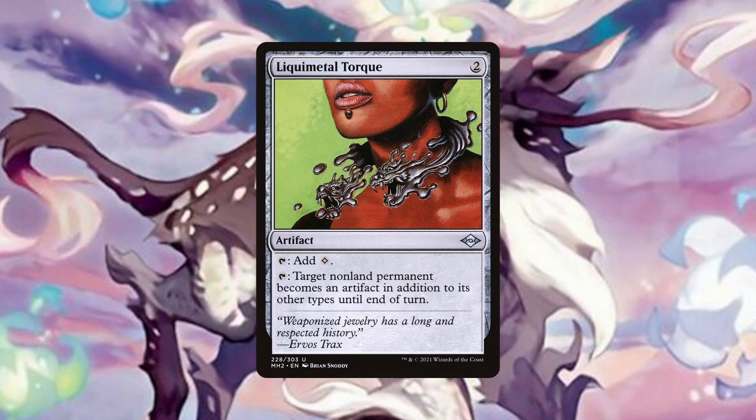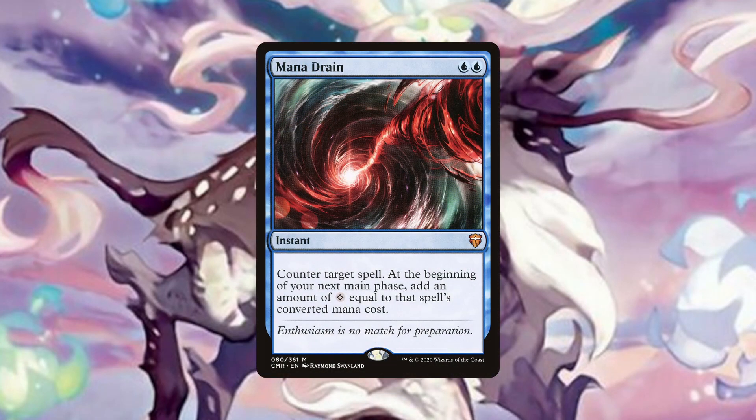Liquid Metal Torque is a colourless generating mana rock that has an important ability besides generating mana. It can turn any non-land permanent we target into an artifact until end of turn. This will come in handy when we need to remove a non-artifact non-land permanent but only have artifact removal in hand. Mana Drain pulls double duty as a counterspell and a mana ritual, but we can also pull a very powerful trick with it. If we are looking to storm off next turn or need access to a lot of mana to cast Crackle with Power, we can cast one of our X spells for a large mana value in an opponent's end step, counter it with our Mana Drain, and have access to potentially 10 to 20 colourless mana the next turn.